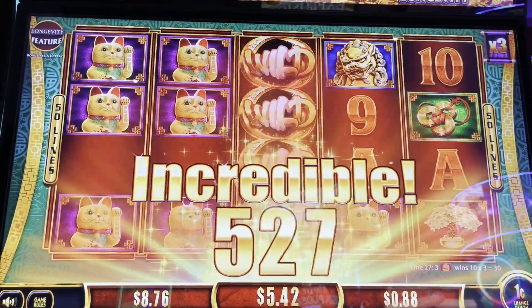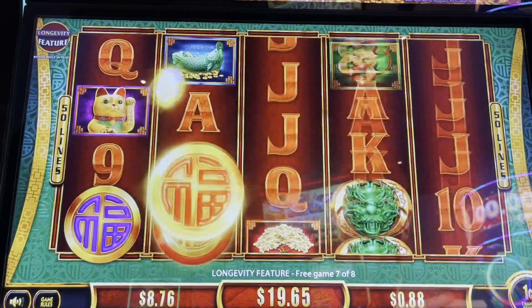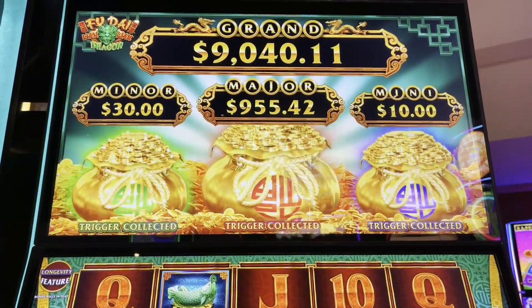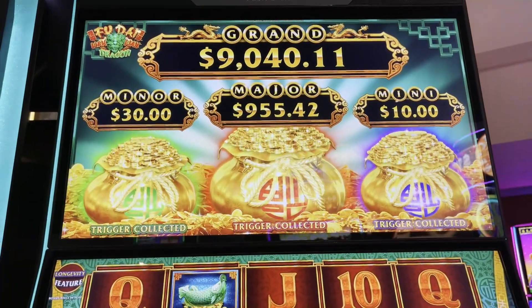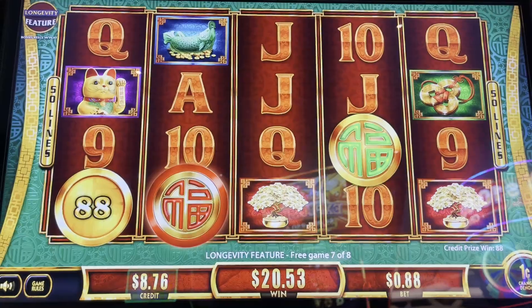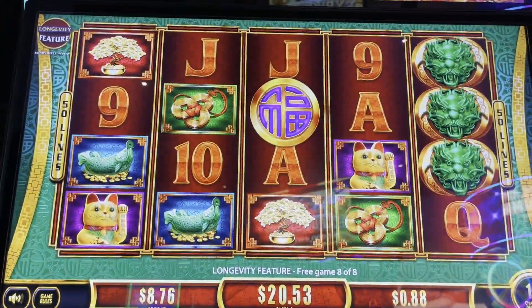All right, well there's 50 lines so we're going to help it out. There we go, 1965. Purple coin, red coin, green — spin! Oh my God, they all re-triggered! We just got the mega feature in the bonus. This is so crazy. I just did this last week too. Oh my gosh, how crazy is that? We're going to get the mega feature next.